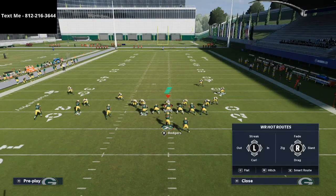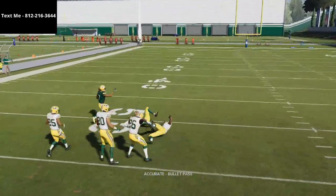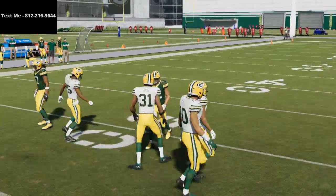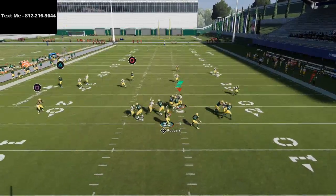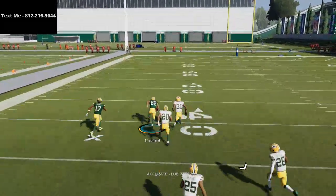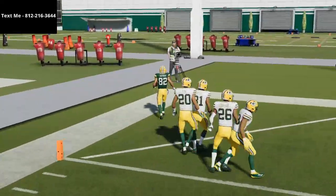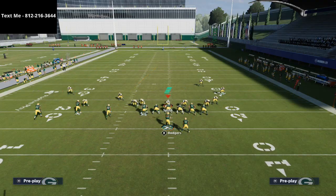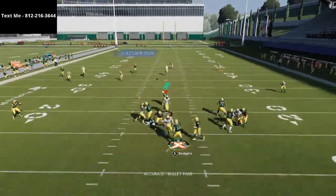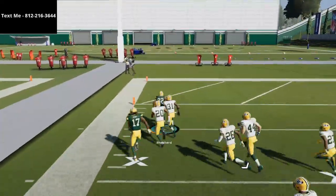All I'm going to do on this play is take Shepherd and put him on either a fade or a streak, and he is going to absolutely torch Cover 3 defense. Davante Adams is going to account for that deep third on the left, and then you can literally just lob it right up over the top of the defense. As you can see, that safety just can't quite get there. Even if they drop a linebacker into a deep third, he's still not going to be able to get there — you're still going to beat Cover 3 over the top for a one-play touchdown.